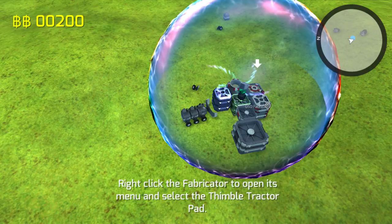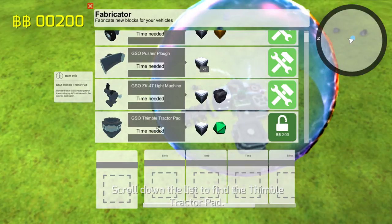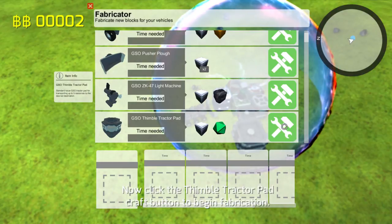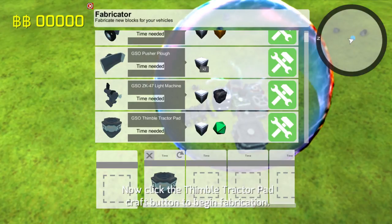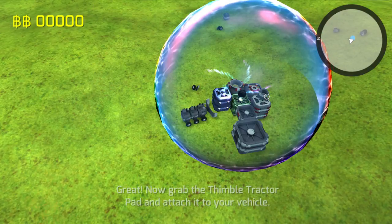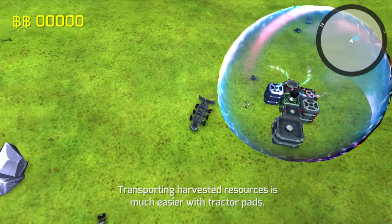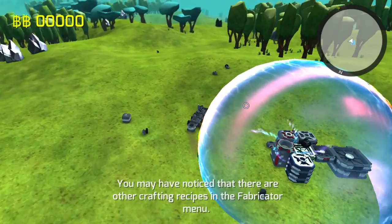Now we click on the fabricator and they want us to build a Fimber tractor — unlock it for 200 credits. Now we can build one. It is here already. We used the Almantia and emerald. This thing is cool because it actually speeds up everything.